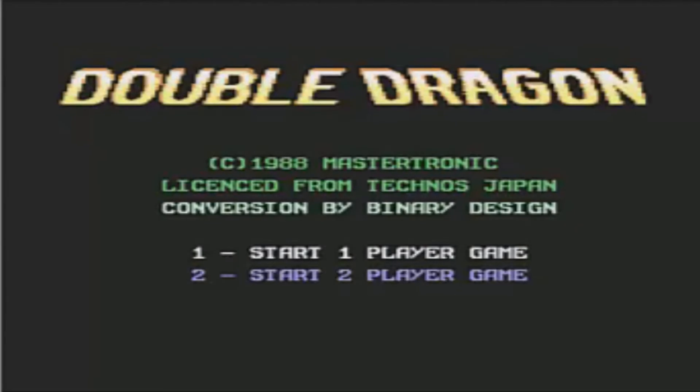It's Double Dragon again. I'm doing them all — well, a little bit about that in a minute. We're looking at the Commodore 64 version, but there are actually two C64 versions. We're looking at the Mastertronic and Melbourne House version first, and then I'm going to look at the Ocean port.